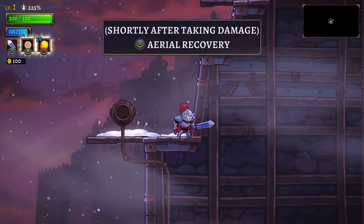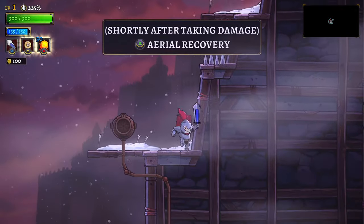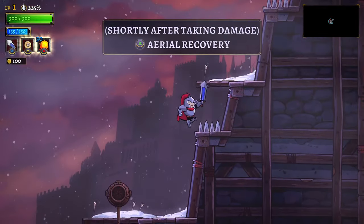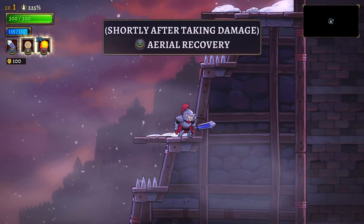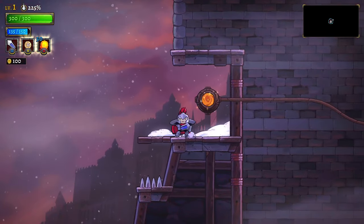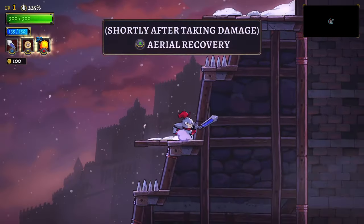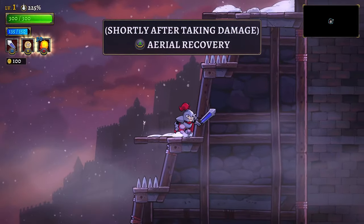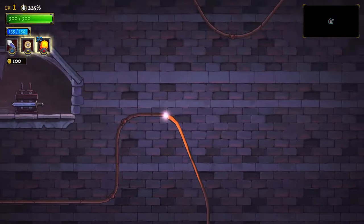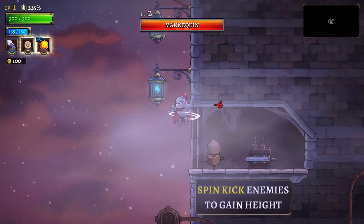Shortly after taking damage — aerial recovery. I don't want to take damage. Oh I see — I guess it doesn't actually damage me right now, it's just teaching me things. Weird, so it refreshes my jump but it's not like a full jump. Don't dash — wait, how come I can't dash midair? I guess you just can't do it. There also looks like immunity after you get damaged. Spin kick enemies to gain height.